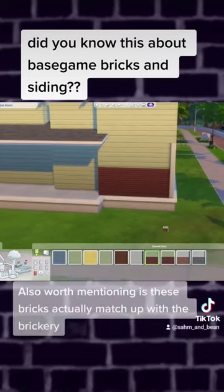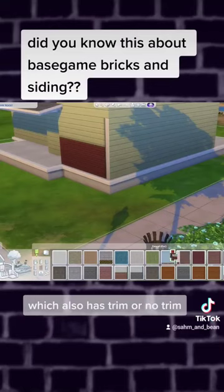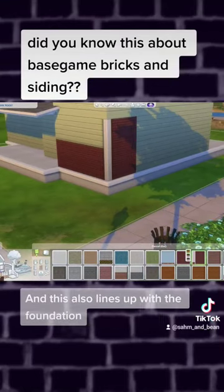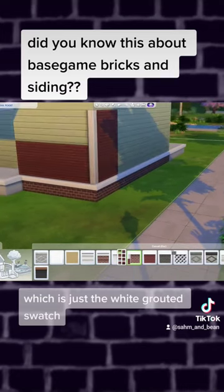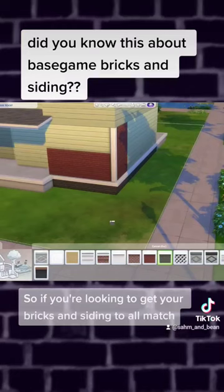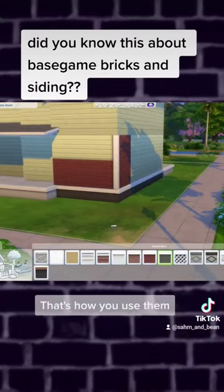Also worth mentioning is that these bricks actually match up with the brickery, which also has trim or no trim — they're all those same swatches. This also lines up with the foundation: the Decent Exposure is the white grouted swatch and the gray swatch is the Mixed Identity foundation. So if you're looking to get your bricks and siding to all match and look awesome together, those are your options — that's how you use them.